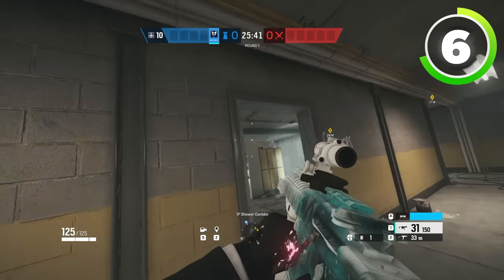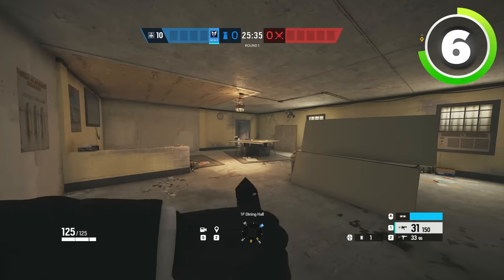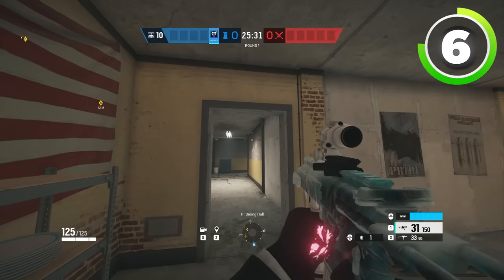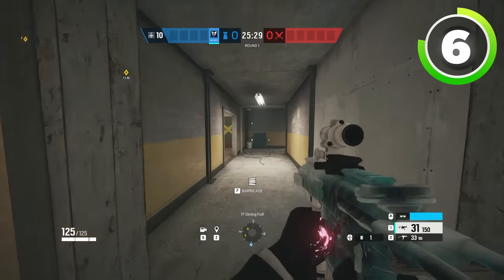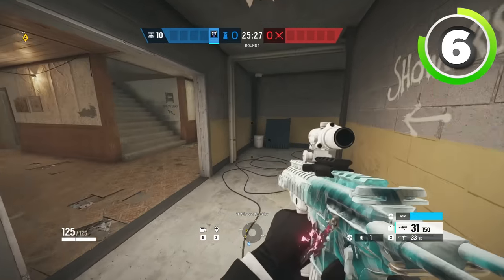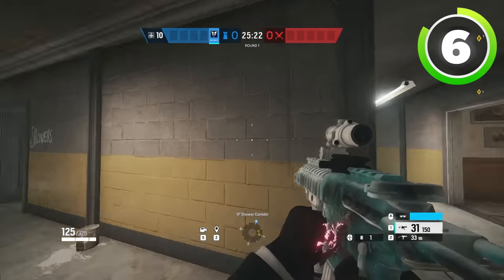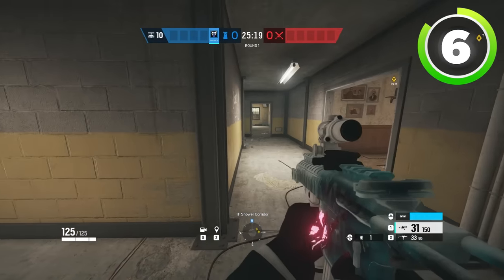But if nobody crosses this drone before the prep phase ends, then you as an attacker know for a fact that nobody is top small tower, nobody's bottom small tower, nobody's in shower hall, nobody's in shower, and nobody is inside of dining. That is like a third of the entire map that you just cleared instantly in a matter of a few seconds just because you had a drone here.